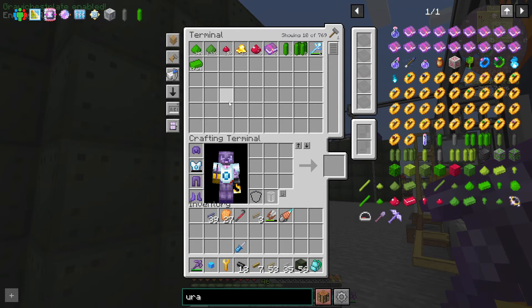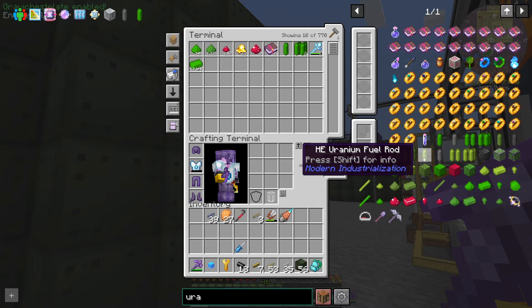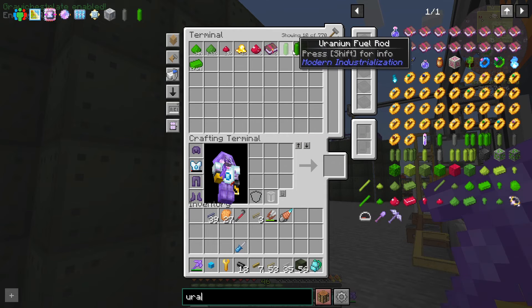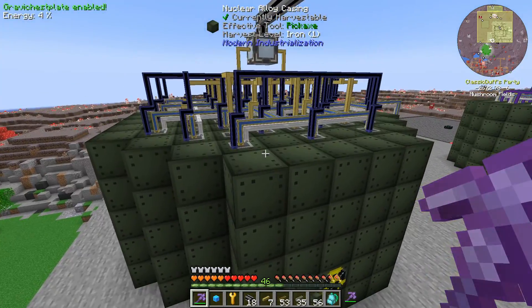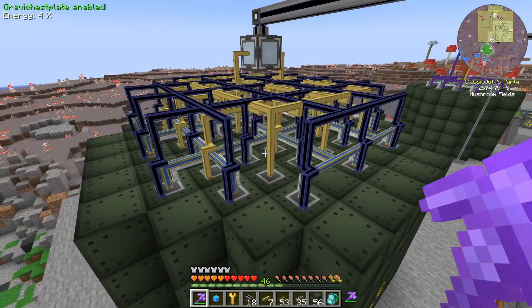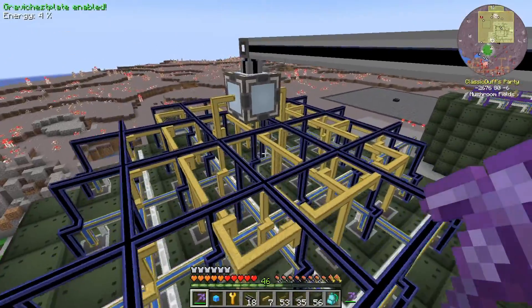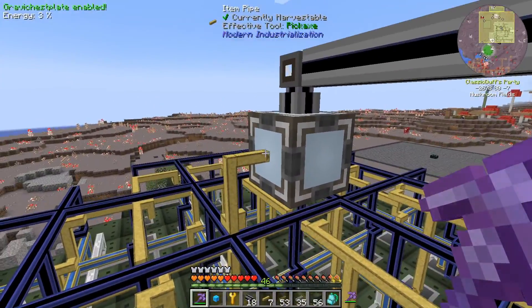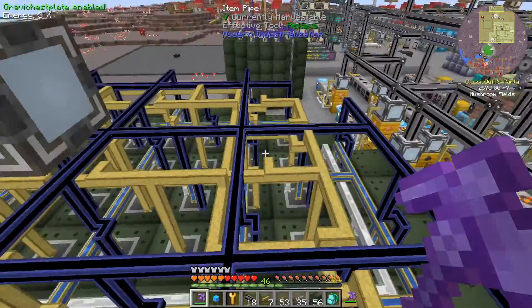This might be a problem with our uranium supplies — we have 34,000 uranium sitting around, but this might be too much. I suspect we're going to switch our other reactors over to perhaps using LE uranium or HE uranium or something else, rather than these quad fuel rods, because we're going to need the uranium here. I have not tested this, but I think we're hooked up and ready to go — all I have to do is set it to output.